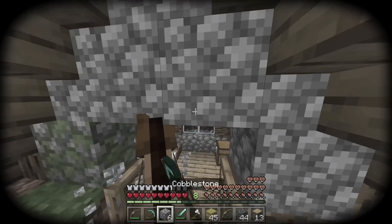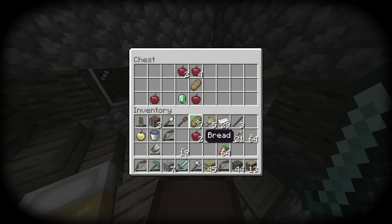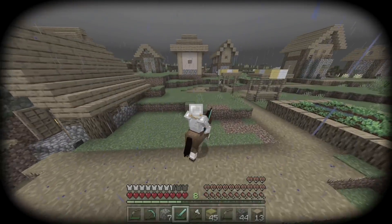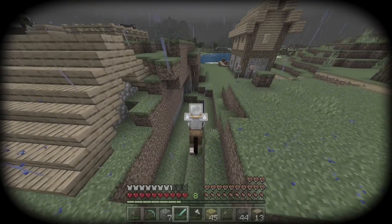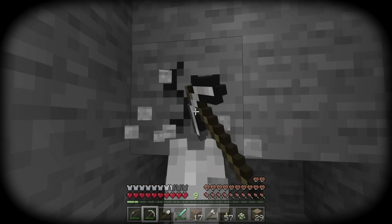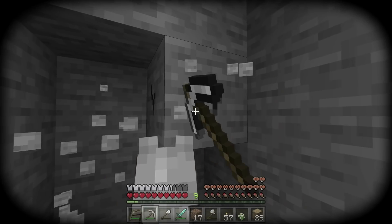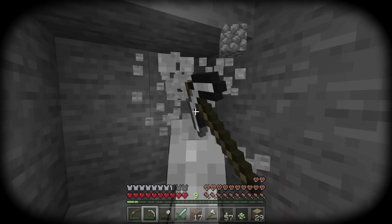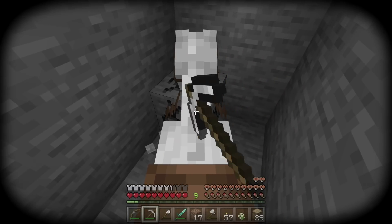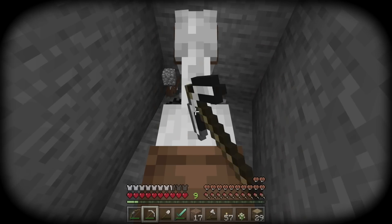I then did what I keep doing throughout this series and what every good knight should always do — steal a bunch of stuff from the village. I then realised that I didn't have nearly enough materials to build the castle, so I came up with the great idea to dig a big tunnel down to the ground where I could gather a bunch of stone while also having a safe tunnel to go mining, without just dropping down a giant pit like I have been doing in the past.